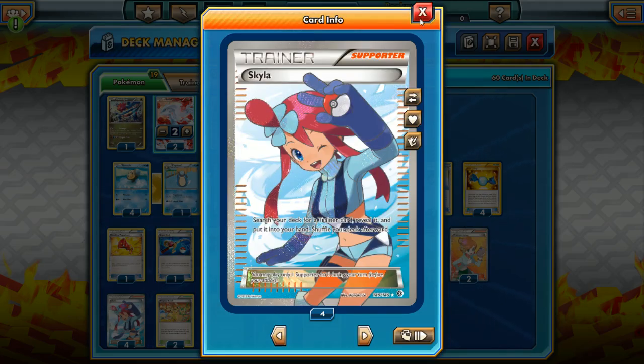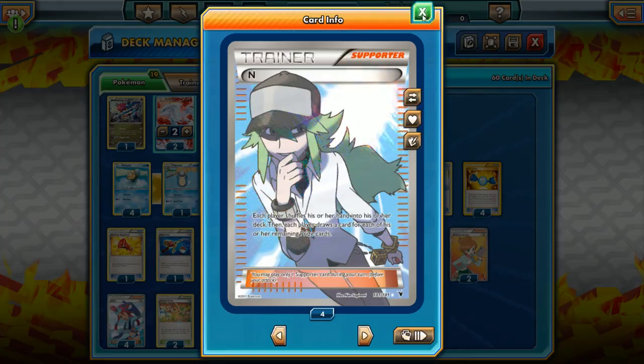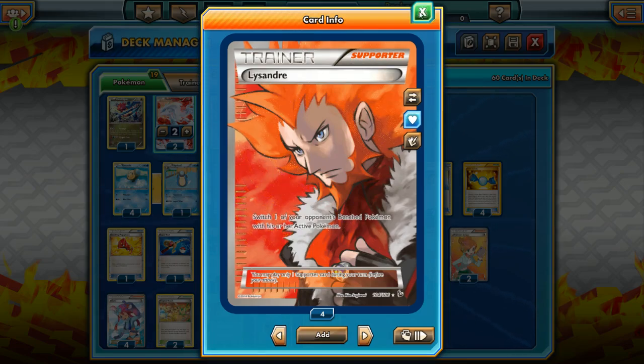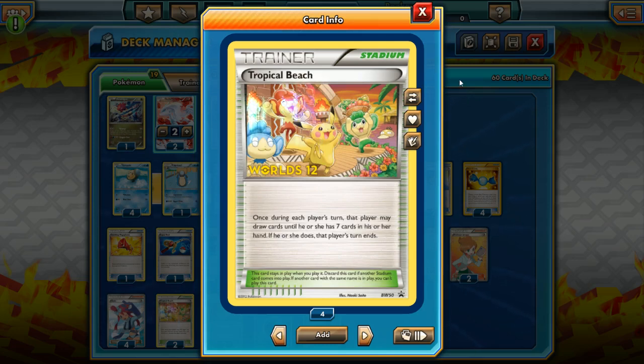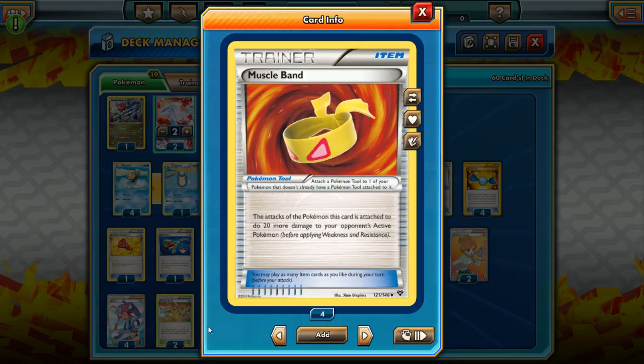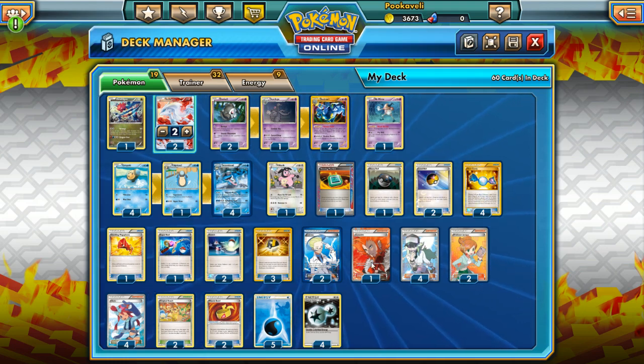Our supporter cards: 4 Skyla, 4 N, 2 Colress, 2 Professor Juniper, 1 Lysandre, and a couple of Tropical Beach to help us set up this very clunky Stage 2 deck. We have 2 Muscle Band just to make Seismic Punch do a little extra damage — pack a little more punch in that Seismic Punch.